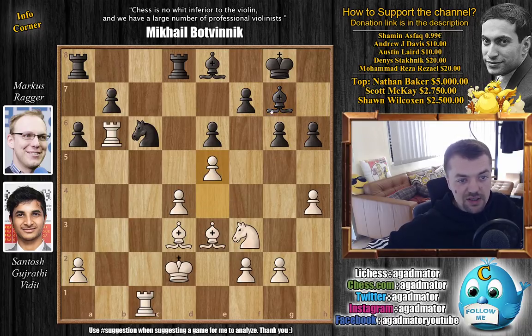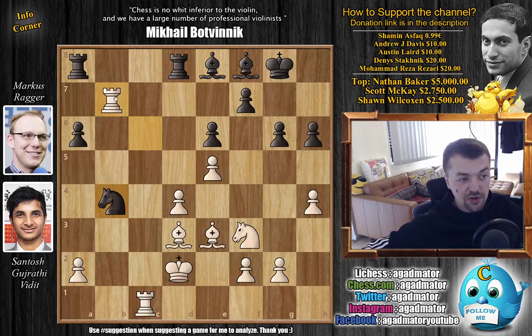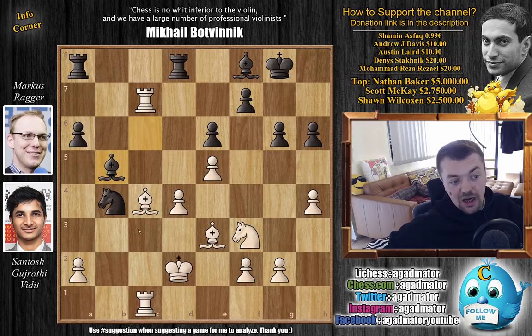Vidit decides against it and pushes e5, saying: you are no longer attacking the d4 pawn, this bishop is now much weaker, and your b7 pawn is still hanging. Now rook a8 to b8 just defending the pawn seems one way for black to go, but Marcus goes for a more active approach — bishop to f8, giving up the pawn. Rook captures on b7, and now knight to b4, attacking the bishop and the a2 pawn. So first, bishop to c4, not allowing that. We have bishop to c6, putting the bishop on a very nice diagonal. Rook back to c7, and now bishop to b5. We have bishop back to b3, keeping an eye on the a2 pawn, and now knight to d5, going after the bishop on e3.